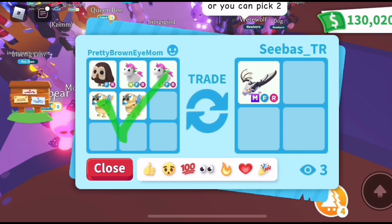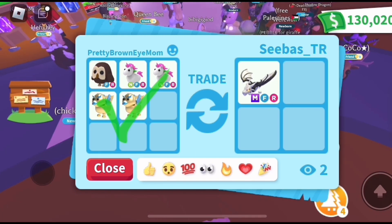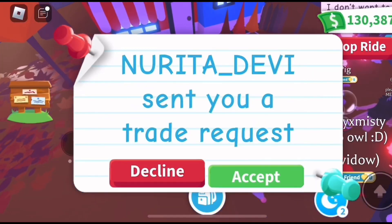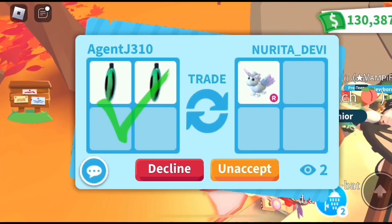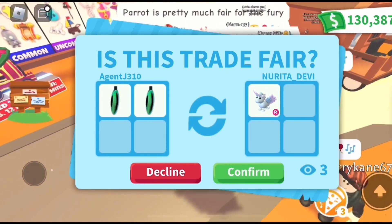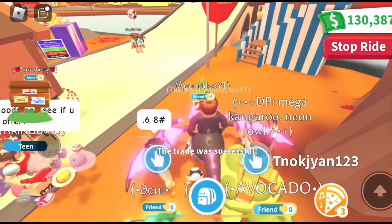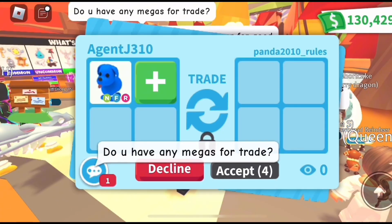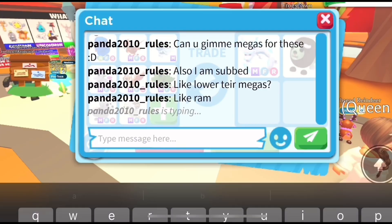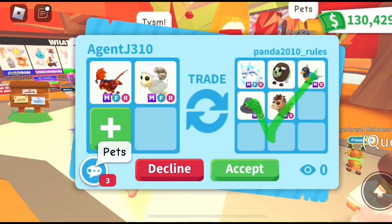Pretty Brown Mom is offering an owl and two neon unicorns — a very good offer, probably worth close to a frost dragon. But here's how I trade: I'm always looking for the win or a big win, because practically everyone's goal in this game is to either trade for their dream pet or make profits. In order to grow your inventory, you've got to get wins — it has to happen.